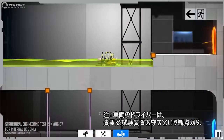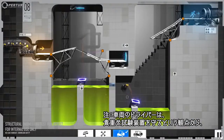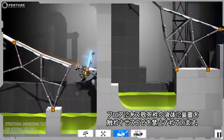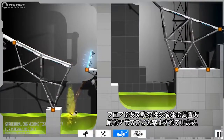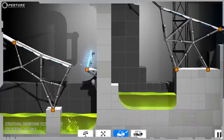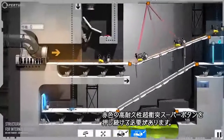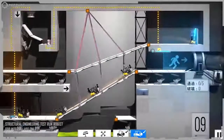Please note, to protect valuable testing apparatus, vehicle drivers are not permitted to make contact with the deadly fluid on the chamber floor. The red, heavy-duty super-colliding super button must be permanently pressed to hold the door open. Excited in 30 seconds.